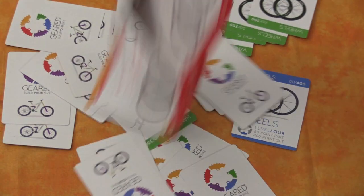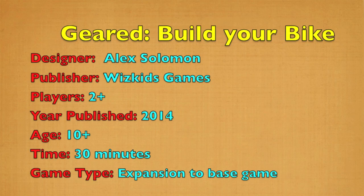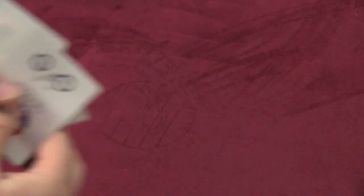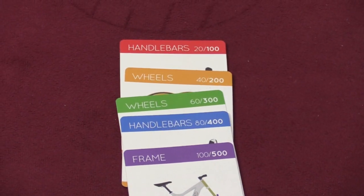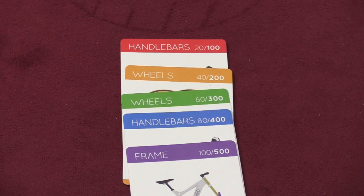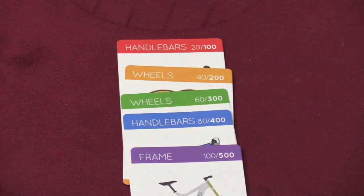This is a game for two to four players — a very fast card-laying game. The game is played with a deck of cards. Each player is dealt five cards at the beginning. Most of the cards are used to build a bicycle. There are five levels of cards: level one through five. There are more red ones than yellows, than greens, than blues, than purples. For example, there are only nine purples in the deck but 21 red cards.